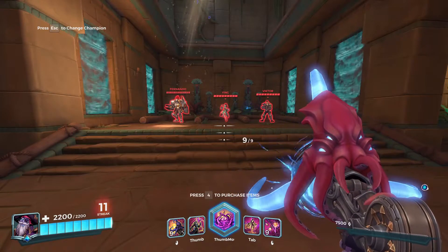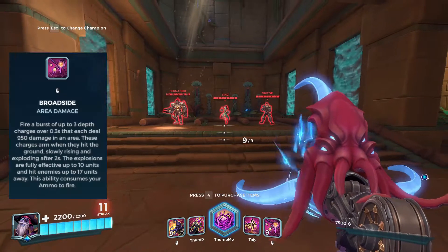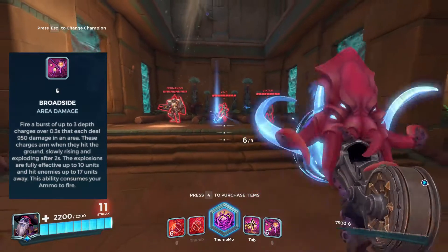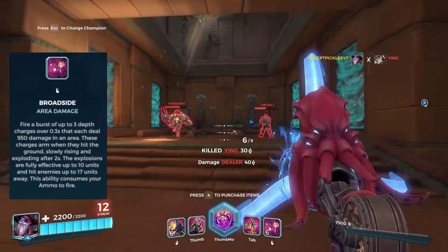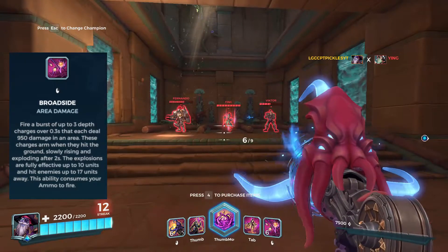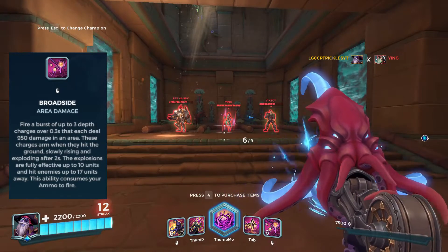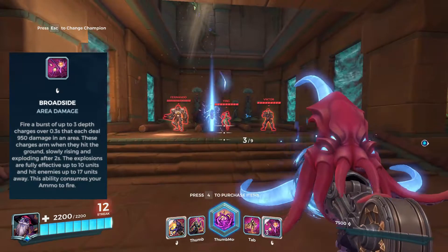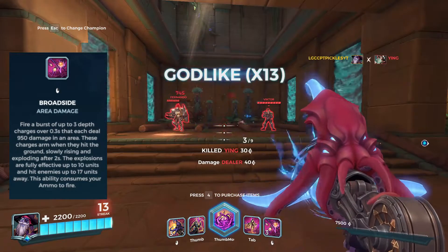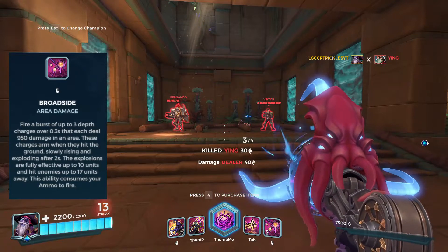The next ability before the ultimate is Broadside. It launches three projectiles that move in a spread pattern. A direct hit does 950 damage and it slowly decreases with distance. It's a fairly good ability for controlling the point — spam it on enemies standing on point and you're good to go.